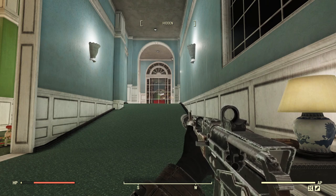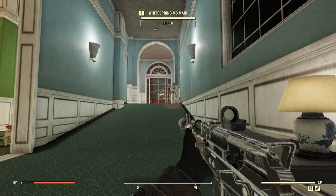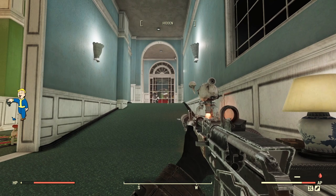Hey fellow Vault Dwellers, it's AngryTartur and welcome into episode 4 of Stealth and Sneak. First I want to test some movement speed with you guys, and for that we'll be using this short corridor because I don't want it to take forever and I will do only a couple necessary tests.